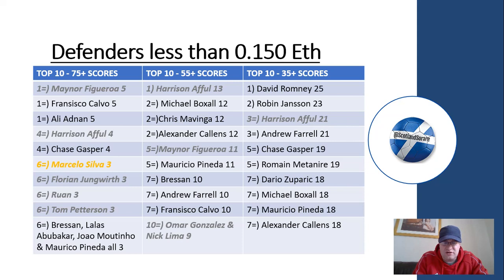As you would expect with 55-plus scores, it's double figures — more than 50% of the MLS season — so you're looking at real consistency. Guys like Andrew Farrell and Alexander Callens come into contention. Callens is a little bit more expensive but is a good player at New York City. Michael Boxall is a firm favourite that other YouTubers have mentioned, and he presents really good value. If you're looking at Boxall against Figueroa or Affle, he's a little bit younger and you'll probably get more seasons out of him, so he probably represents the most consistent value around that price range.